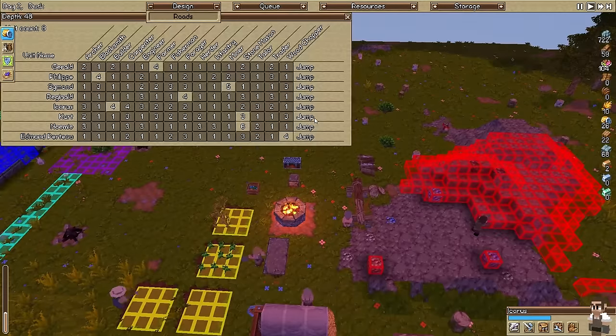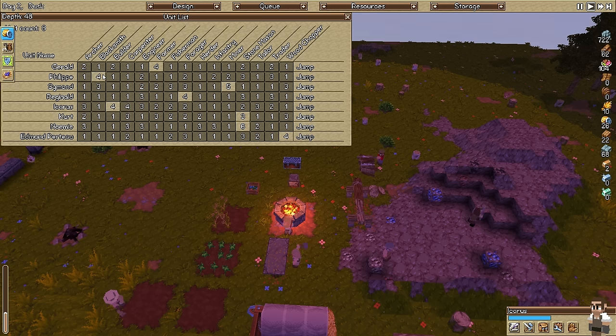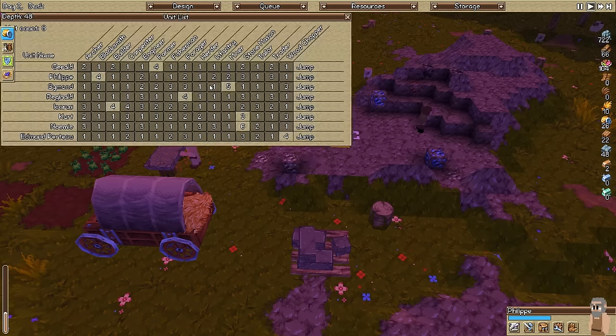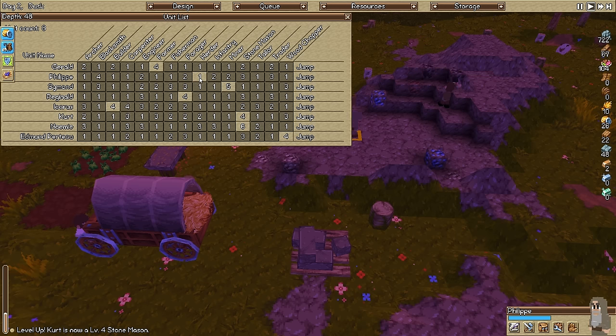We are going to need a herder. The farmer can't be moved. The blacksmith - is the blacksmith even doing anything? No. We got a miner, a forager, two stonemasons - we need the stonemasons for the wall. So let's go ahead and move the blacksmith over to the herder role.